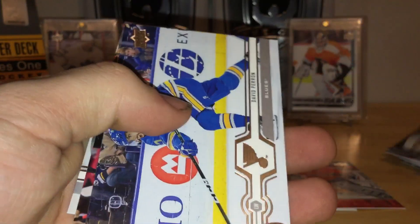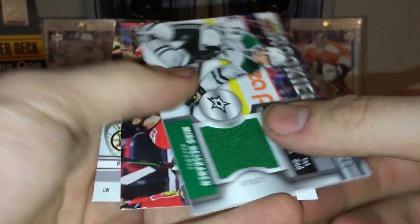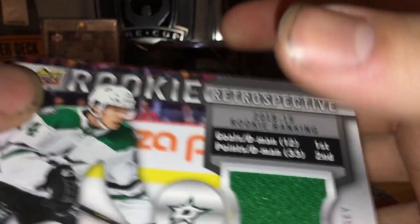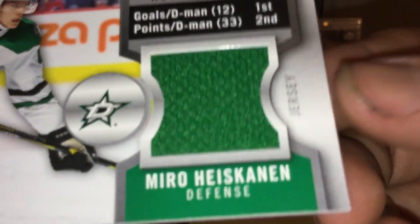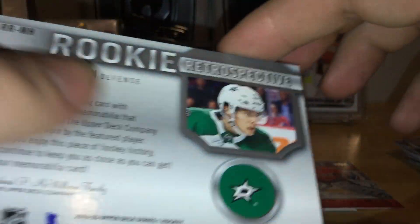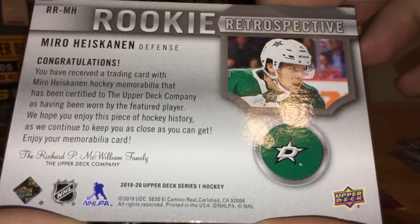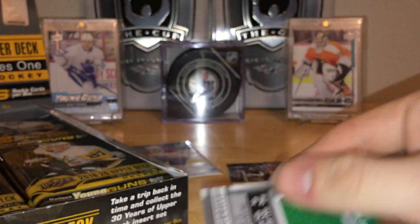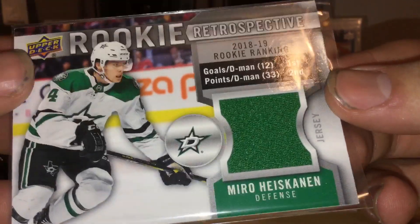We got a relic in this one! My first look at these — I believe you get one per box if I'm not mistaken. We got a rookie retro speculative relic for the PC — love this card a lot. It's got a slight ding in the corner, but minor. These are kind of like a flashback of their rookie season. The fabric hasn't been worn by the actual player, so it's not game-used, but it's a nice sweet swatch. We'll sleeve that bad boy up for the PC — that's a very nice hit for me. Love the look of those cards, that's just beauty.